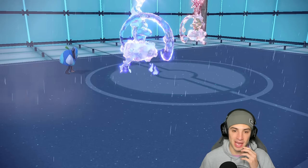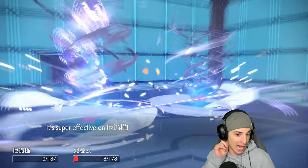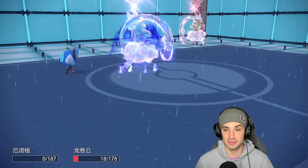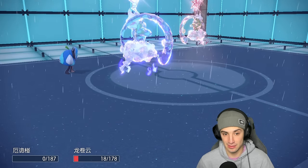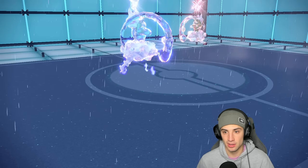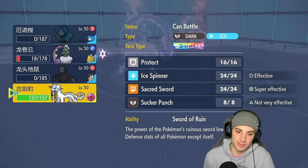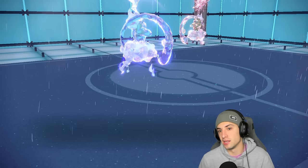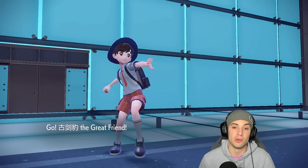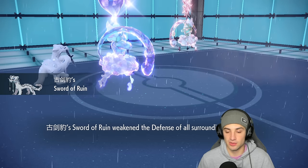Bleakwind Storm carries Ogerpon. Now we're sitting with Chien-Pao — there are no moves to one-hit KO us so we can win no problem, plus Tailwind is still up. They'd have to waste a turn on Tailwind if they want to outspeed. Chien-Pao's Sword of Ruin is cooking.